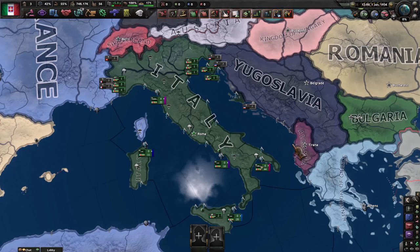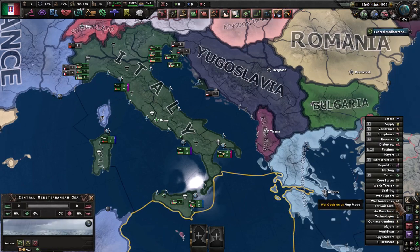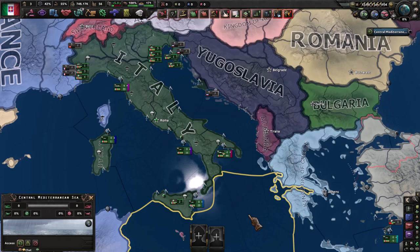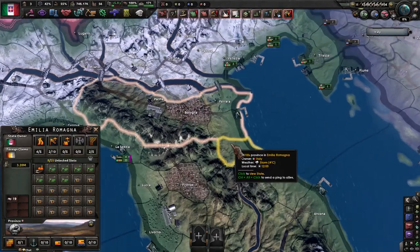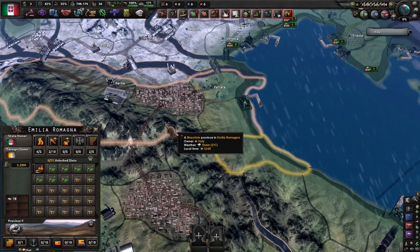There are multiple map modes here — the default ones you can see on this side, and we're also using a mod that adds a ton more map modes. We're going to start with just the default map mode, which is the army strategic map mode, and this is where you're going to spend most of your time. This shows all the national boundaries you would expect — political borders, country colors, all that kind of thing. You can zoom in and see different states and even different provinces within a state, and we're going to talk about what all that means in just a minute.